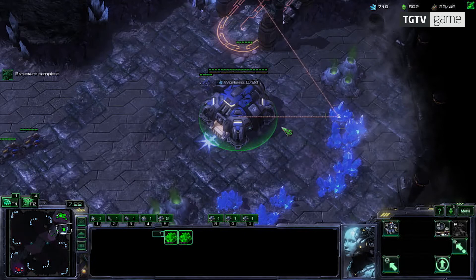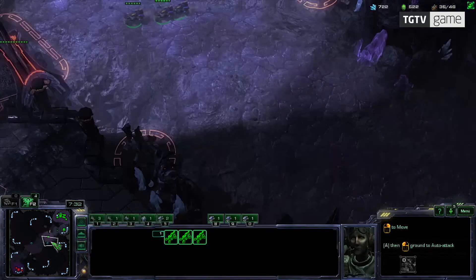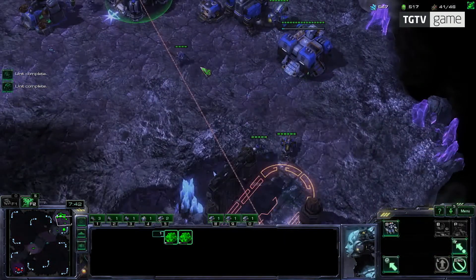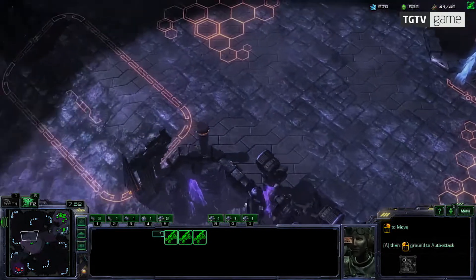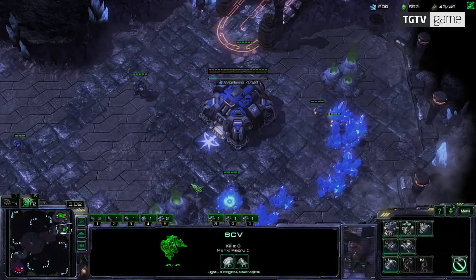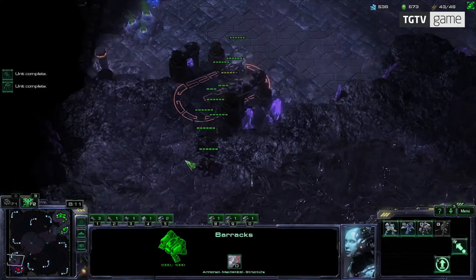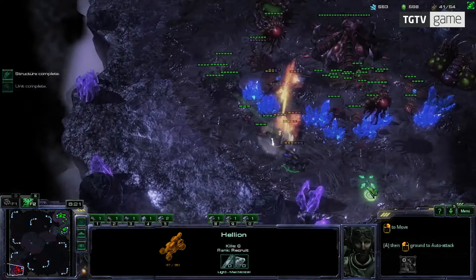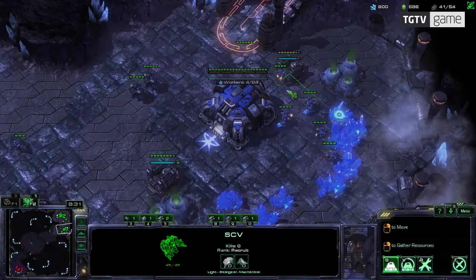I'm still going to make units from the two buildings that can produce aggressive units. With these hellions, I'm planning on harassing my opponent — killing off his workers so he cannot mine as efficiently. I'm sending my hellions to my opponent's base. This map is a pretty old map and it's not used in tournaments. It has something called Xel'Naga Towers, which give you a lot of vision around an area. I'm still making SCVs and supply depots to avoid getting supply blocked. My opponent has a lot of roaches and my hellions didn't really do much, but I managed to kill three or four workers, which is okay.